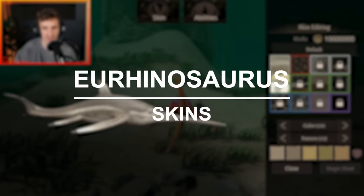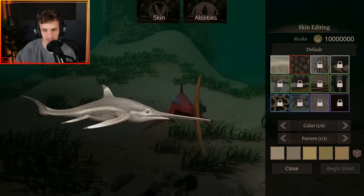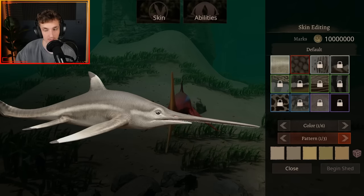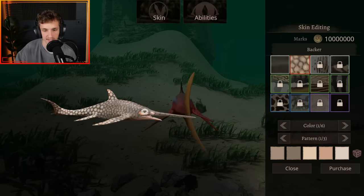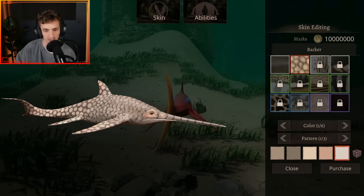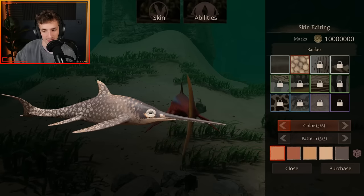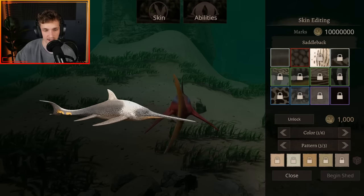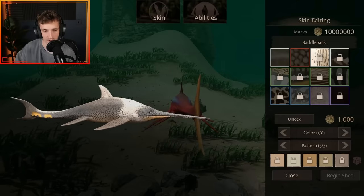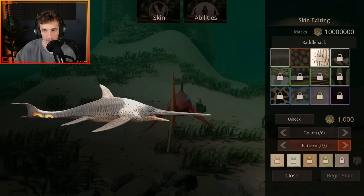Okay so this creature, Urinosaurus, has a handful of skins. You've got skin 1 which is the default — a very nice default skin with those tips on the fin, kind of makes it look like a reef shark. Then you have the backer skin — really nice with some good patterns. Then there's the saddle back, with subtle colorations of yellow in the pattern, especially on the back end of the tail. That's pattern 3, pattern 2, and back to pattern 1.